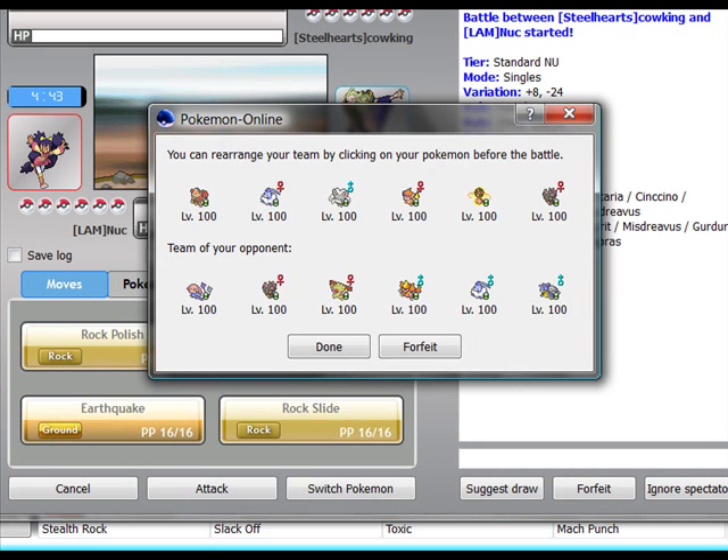He doesn't have a ground type, which I like to see. I usually start with Rotom — who is the sixth member I haven't gone over yet. I might just start with Mesprit. I don't have anything to one-shot it. Maybe Cinccino — no, it's not gonna kill it.